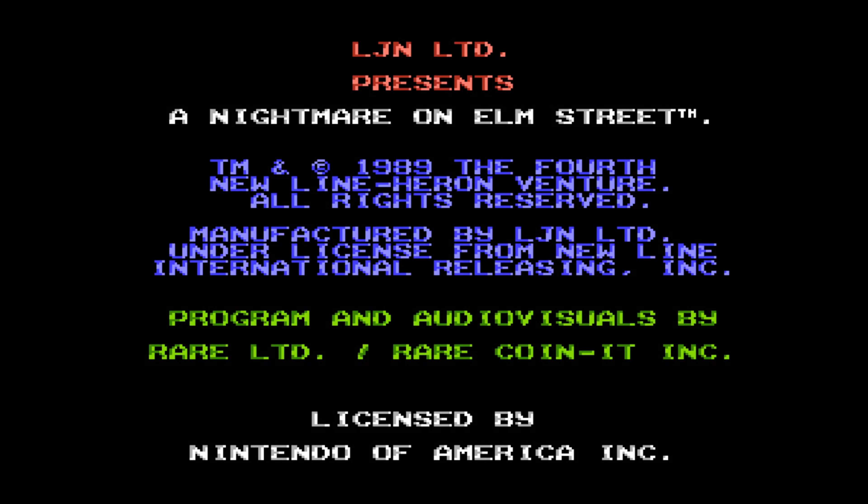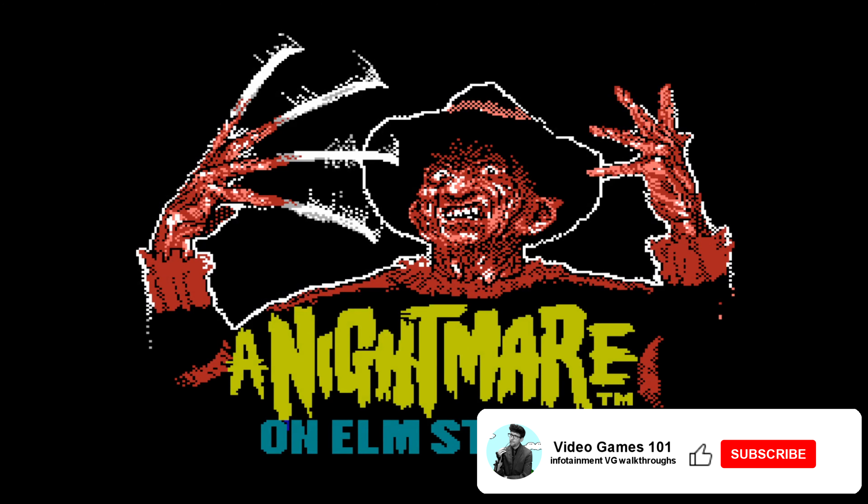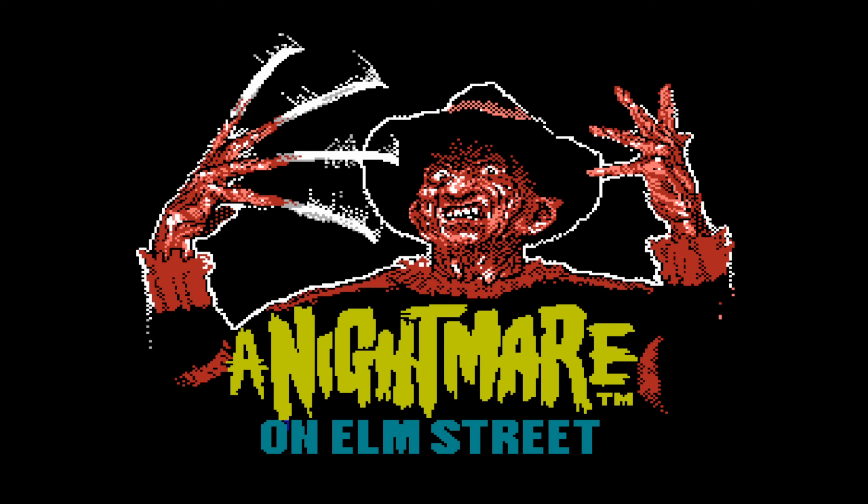Hello class and welcome to this A Nightmare on Elm Street NES walkthrough right here on Video Games 101 by way of Let's Play with Briggins. All this month we are doing walkthroughs on spooky scary games and we are kicking off with certainly one which makes the cut in A Nightmare on Elm Street. There's Freddy Krueger with his trademark burned face and his clawed glove for slashing kids in their sleep. That's scary enough, but what's really scary about this game is how difficult it is.